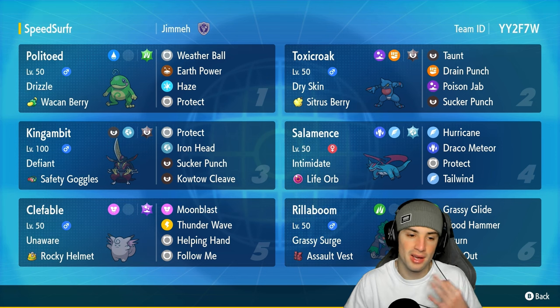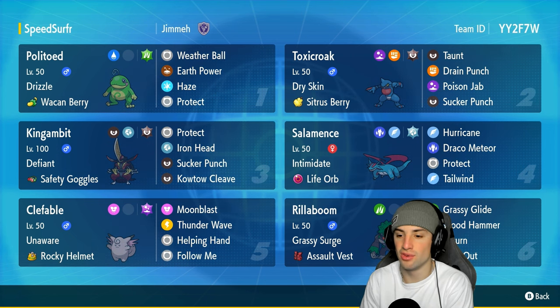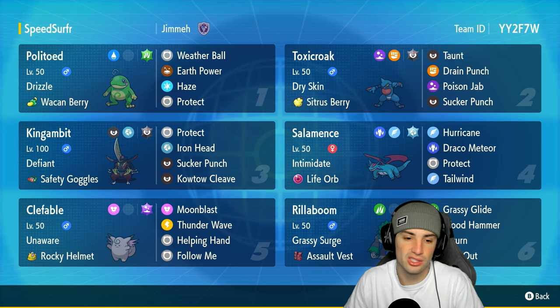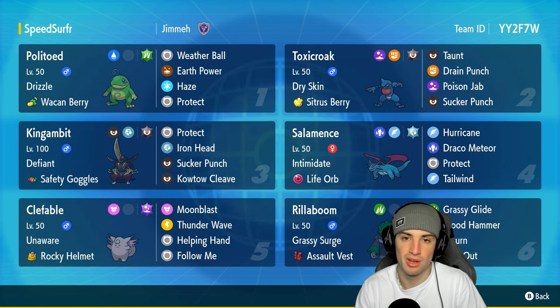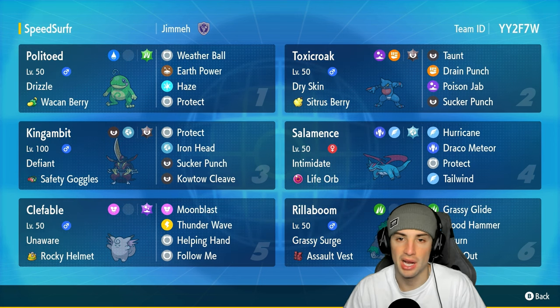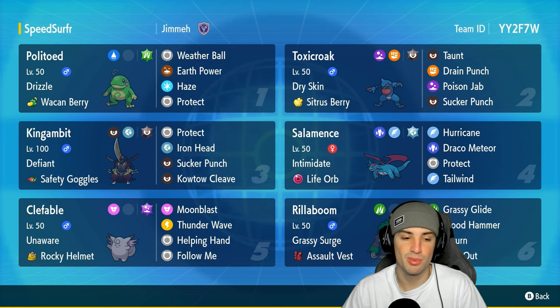Politoed has Weather Ball, Earth Power, and Haze — which works super well in this format — plus Protect. Our final three Pokemon are Kingambit, Clefable, and Rillaboom. Rillaboom is doing Rillaboom things. Clefable is a nice little support Pokemon that can do some nice damage with Moonblast. And Kingambit is great for countering Intimidate Pokemon like Incineroar, and can pack a punch with Iron Head, Sucker Punch, and Kowtow Cleave.